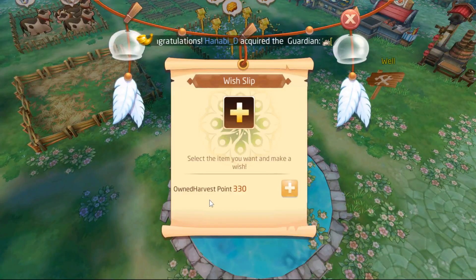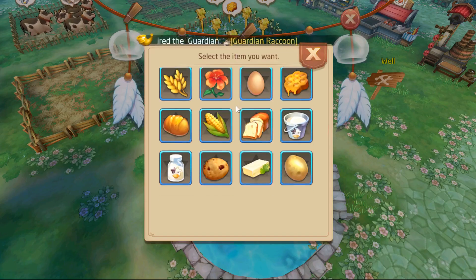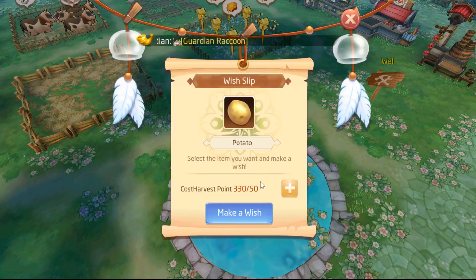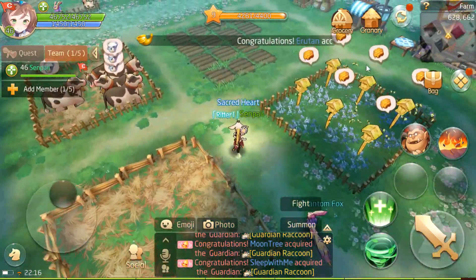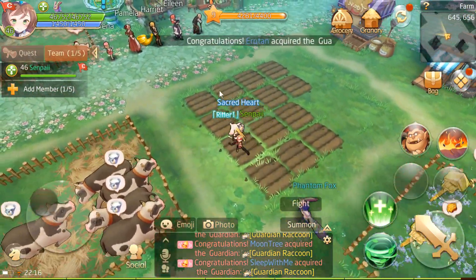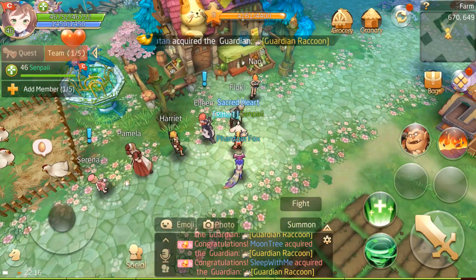Harvest points can be used in the wishing well — it's the same points used here. I happen to have this, and then I can get any item I want. That's not like filling up my granary. But now that the quests are back here, we are going to try to finish every possible quest. Let's start from the back.